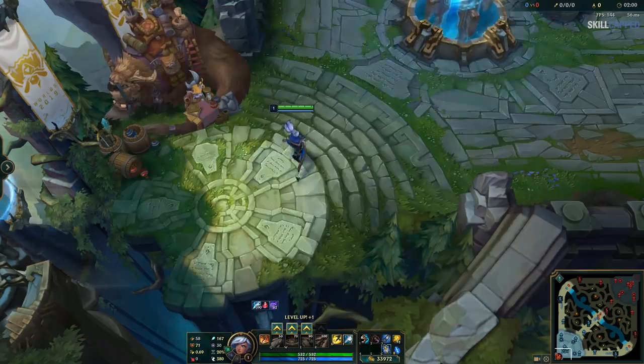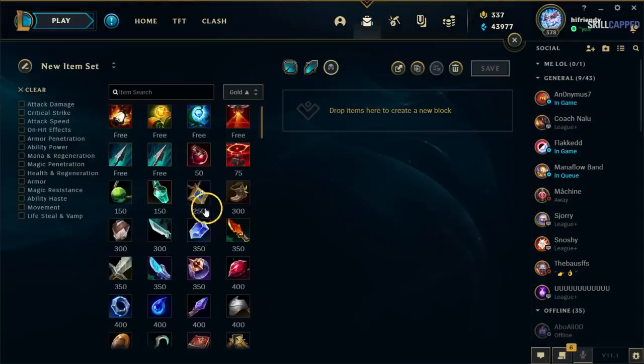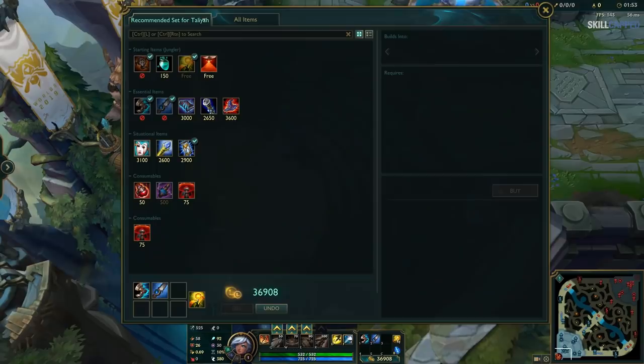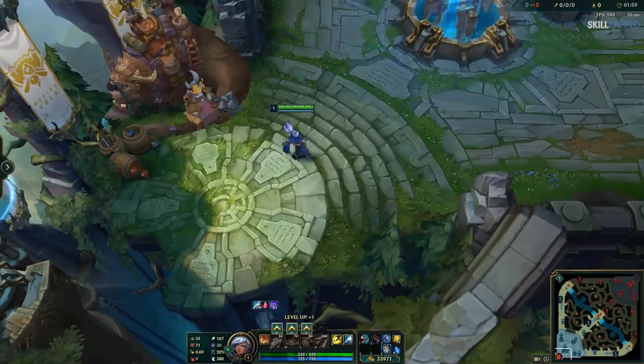You don't have to remember anything. To do this, go into Collections, then Items, click on New Item Set, and here you can add items you frequently purchase, then mouse over them to set their preferred keybind. Now when you're in game, they will automatically go onto your preferred slot, never to be misclicked again.